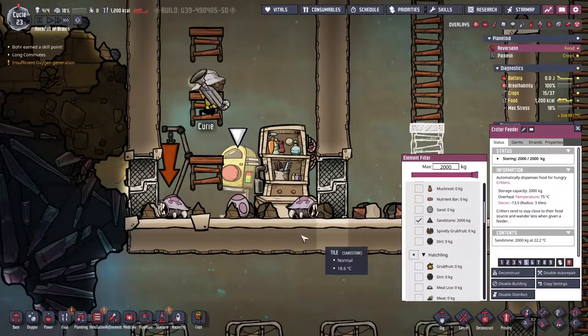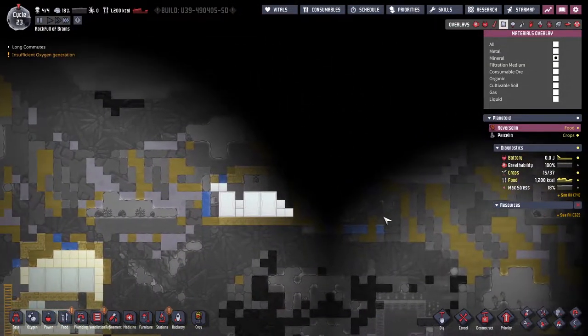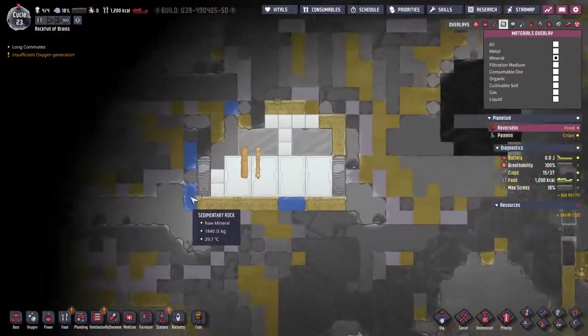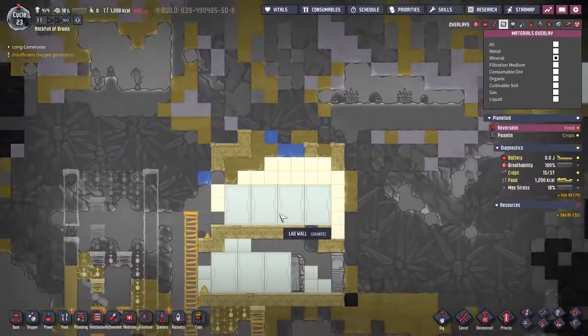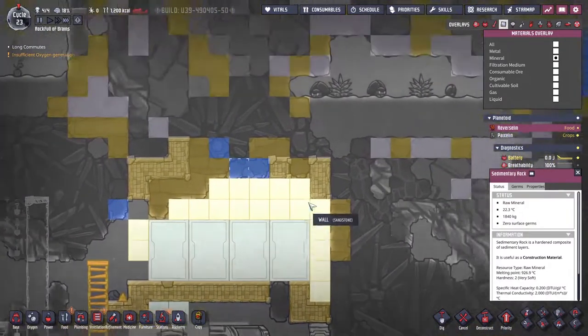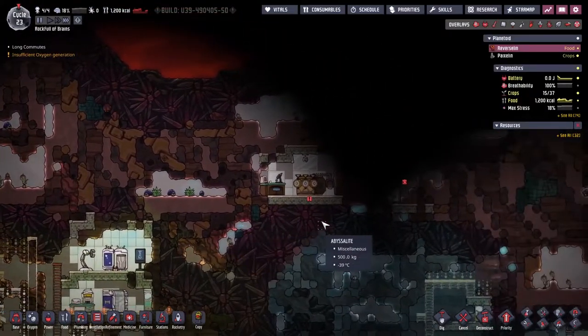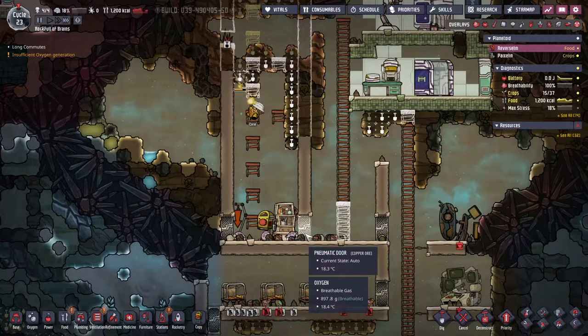We've had our first egg laid - just another hatchling. I was kind of hoping for some stone hatches. Looking at the diet, they need to eat sedimentary rock but I've given them sandstone. I don't have a great deal of sedimentary rock - it appears to only spawn around some points of interest. I guess it's sandstone for now then.